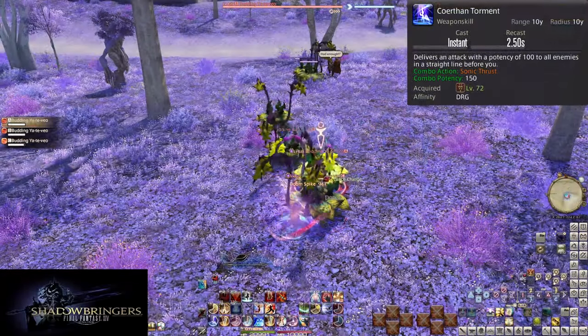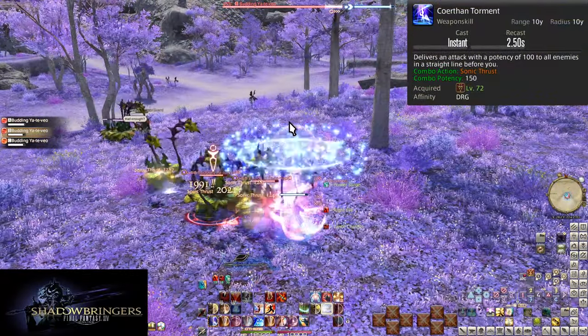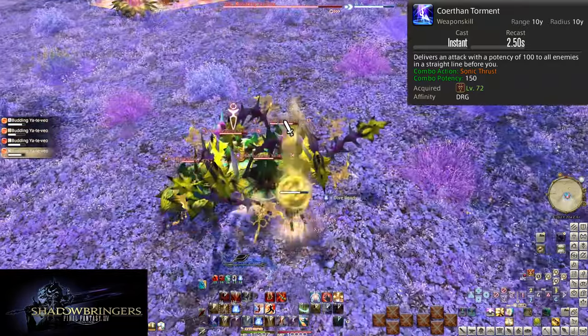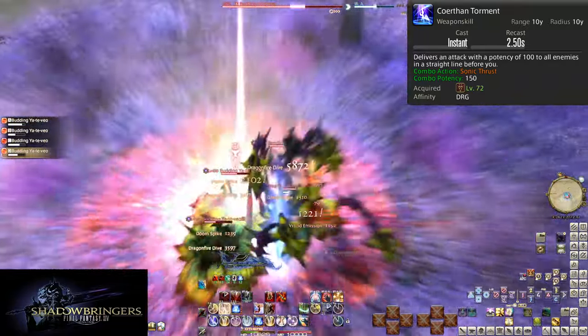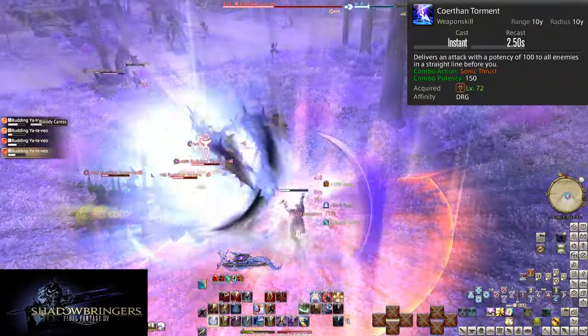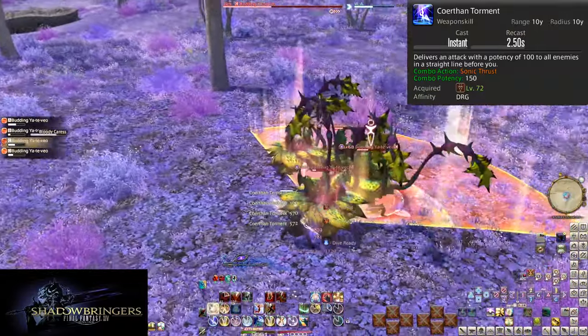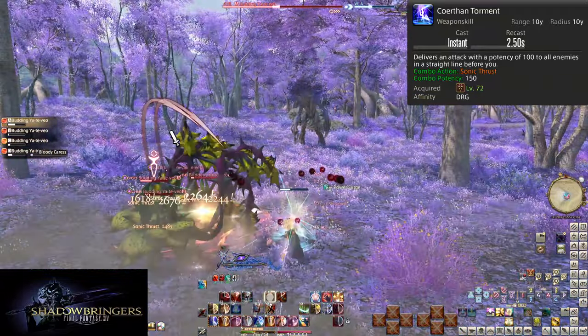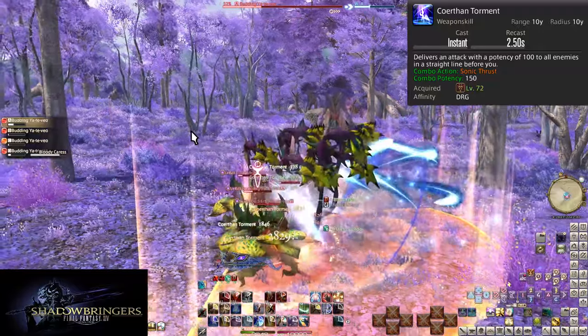Level 72: Coerthan Torment. This is the third hit of our AoE combo. Same size and shape as our first two — it combos off of Sonic Thrust and does 150 potency of damage to all enemies hit. Make sure to do all three hits of your combo in AoE, and otherwise just enjoy the flashy animation. Also use Life Surge on this.